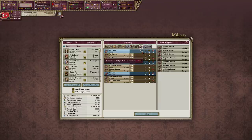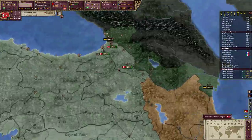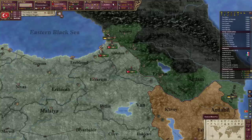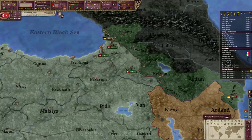We send the manpower back to the manpower pools. In the Near East, what do we need for these armies up here? I think we need more - like two or three artillery.